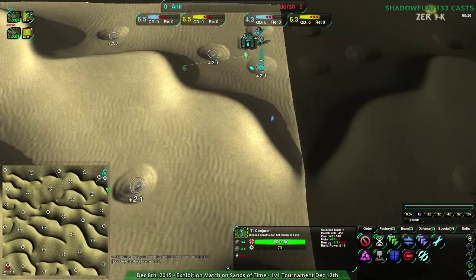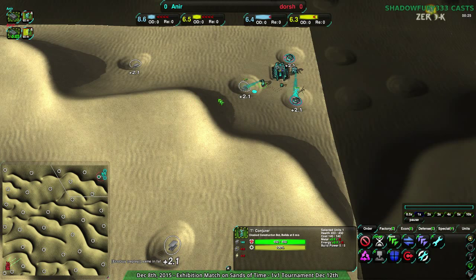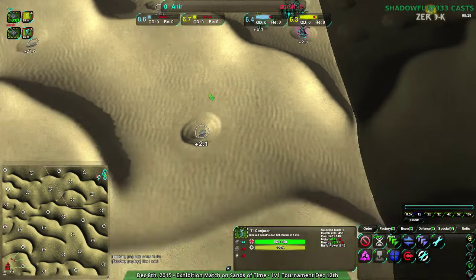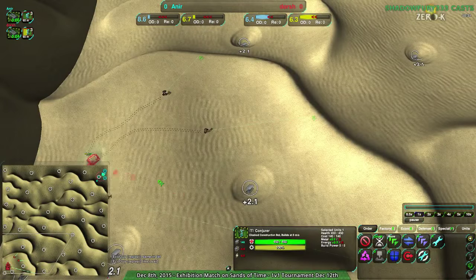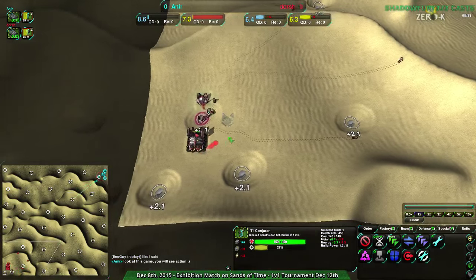Spiderbots are awesome here. Partly because it's really hilly, with very high elevation grade. And because you have the height differences, you can easily just drop recluses or redbacks and venom behind the hills and up the hills and pop them out and fire. But both players are, in fact, going for Cloakiebots.